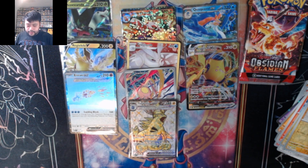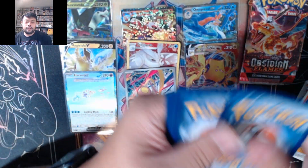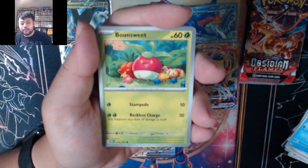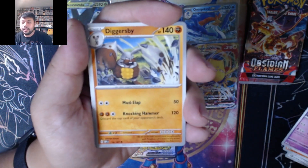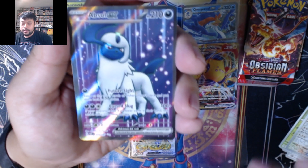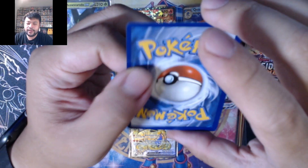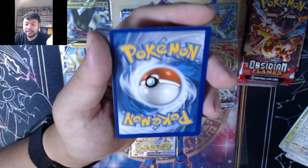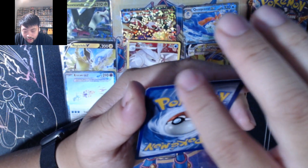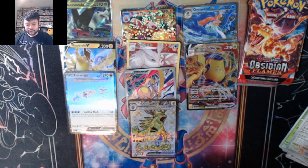Moving on to our last pack from the Skeledirge box. Going psychic — that's our fourth grass energy. Got Skwovet, Barumack, Croagunk, Bonsly, Dachsbun, Diggersby, Bonsly, Winkle, and into Absol ex — another card we were missing! Centering is definitely off left and right, leaning towards the right. On the back side leaning towards the left and towards the top as well. The cuts on all these packs are pretty bad on the top edge — not great for these.